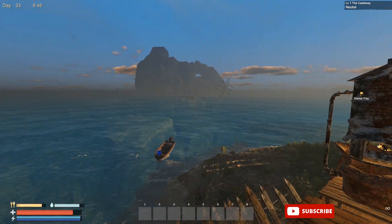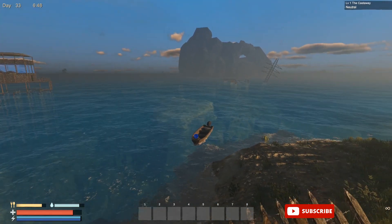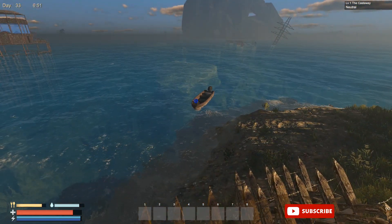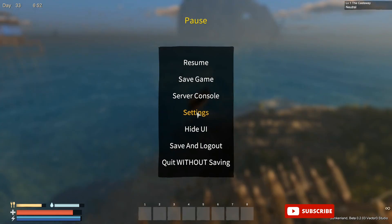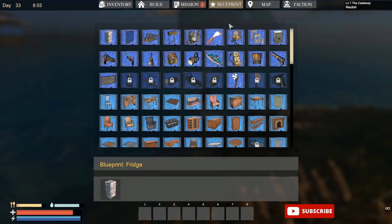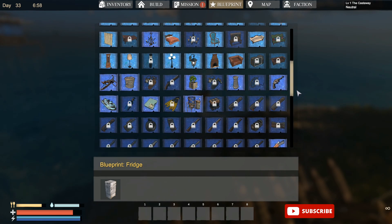Quick update — a bug, glitch, whatever, it's just a problem that needs to be addressed. You can see the version down here at the bottom — we are in Sunkenland beta 0.2.03. Currently in the game, if you go to your blueprints and scroll down, it goes really, really slow. If you want to scroll down a little bit faster, you go right here.